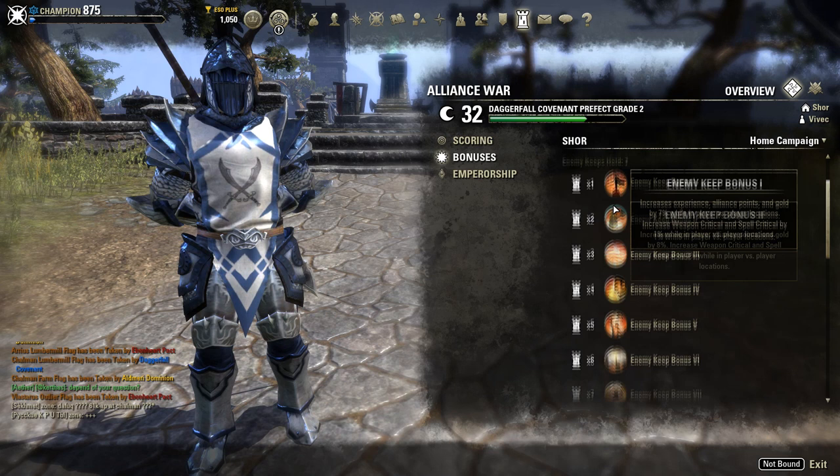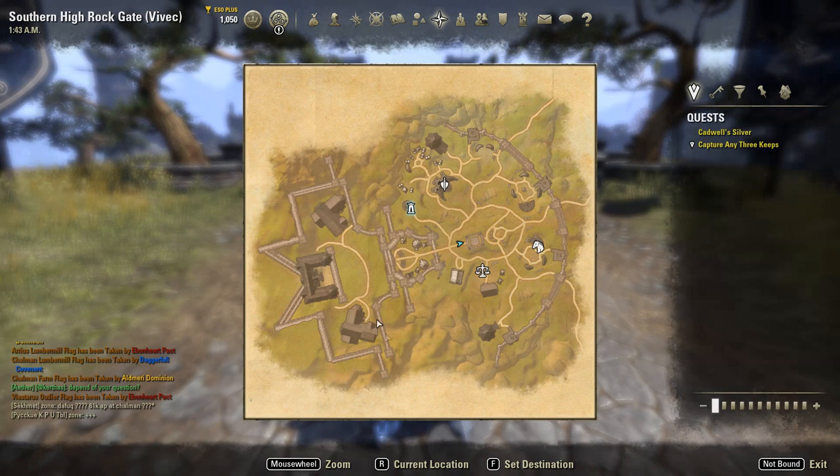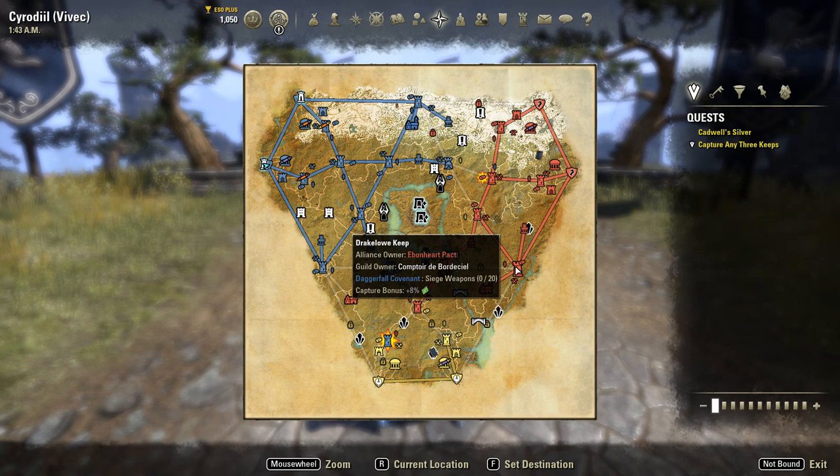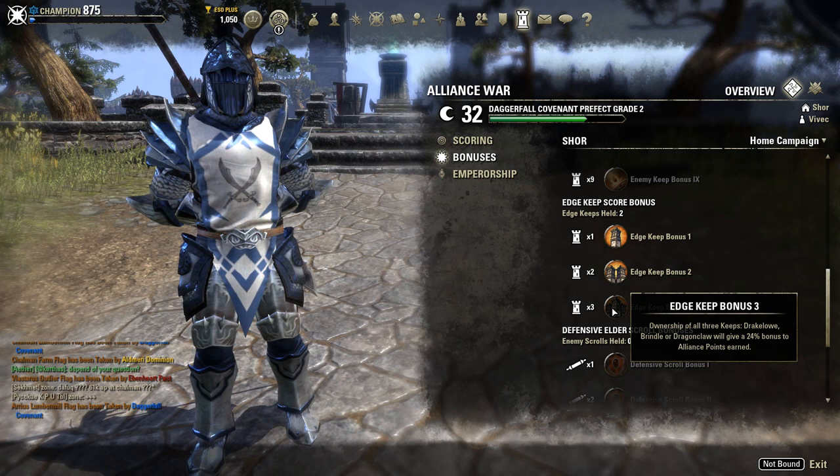As you can see, it goes up by 1% for each keep you hold. There are also edge keep score bonuses — the edge keeps are the keeps on the outer side of the map: Dragonclaw, Drakelowe, and Brindle. Those are the edge keeps and they come with their own bonus rewards. Ownership of all three edge keeps gives a 24% bonus to alliance points, so holding them can really increase your AP gain — every time you hold one it's 8% more.